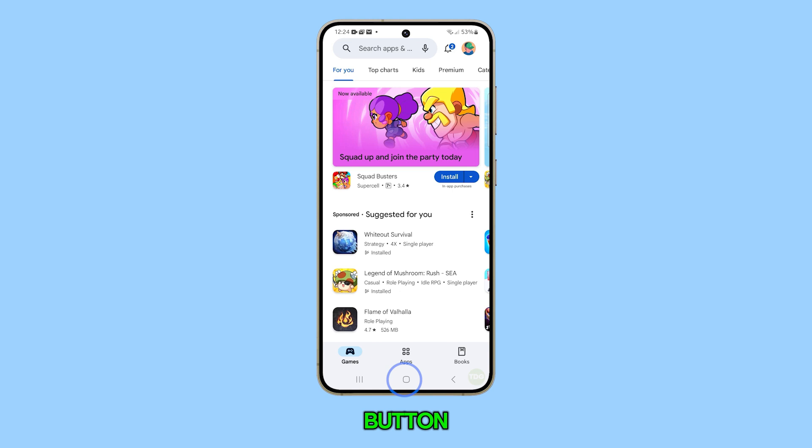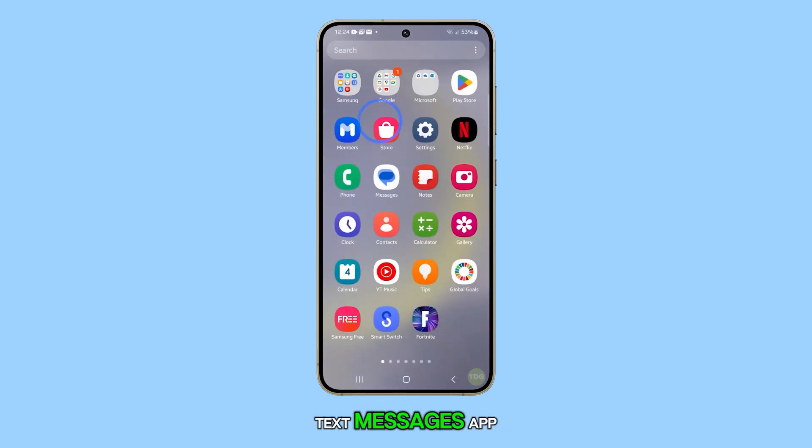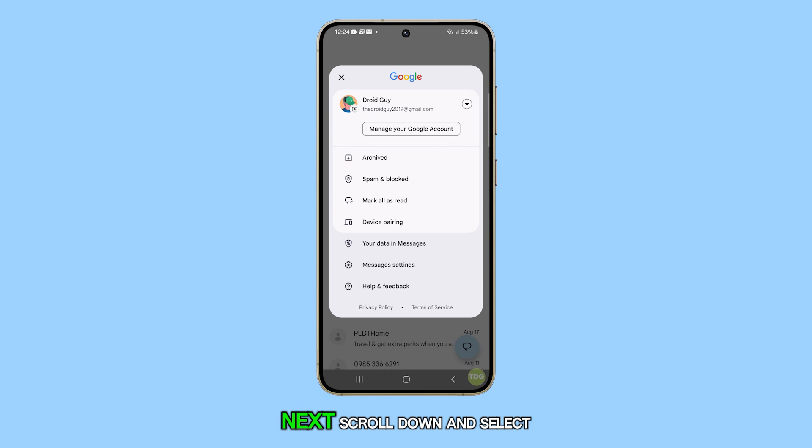Start by tapping the home button to return to your home screen. From there, open up the text messages app. Once inside, navigate back to your messages screen and then tap on the profile icon. Next, scroll down and select messages settings.